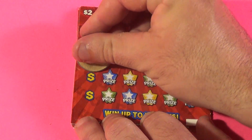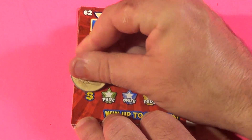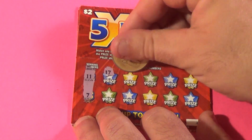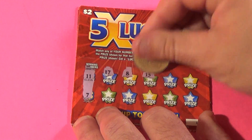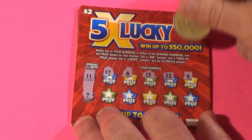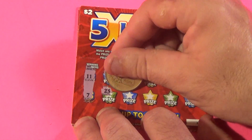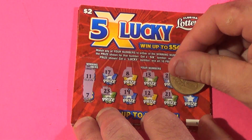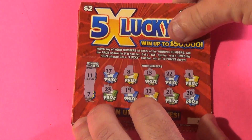We are going to have an 11 or a 7. We get a 17, 8, 13, 22, 4, 23, 19, 12, 21, and 20. That's a loser.